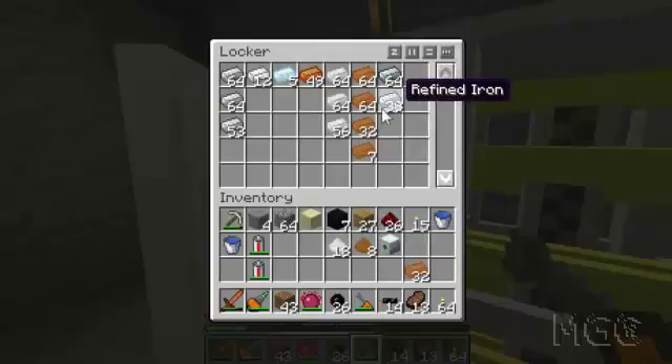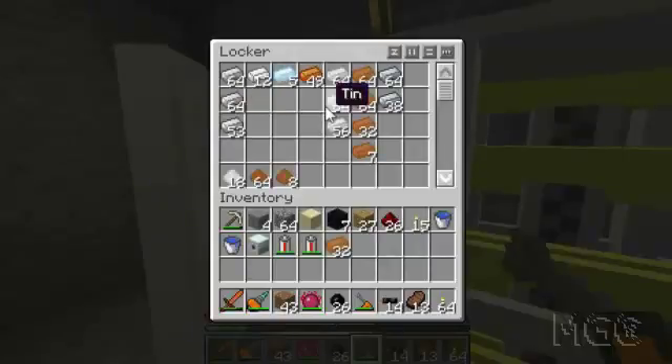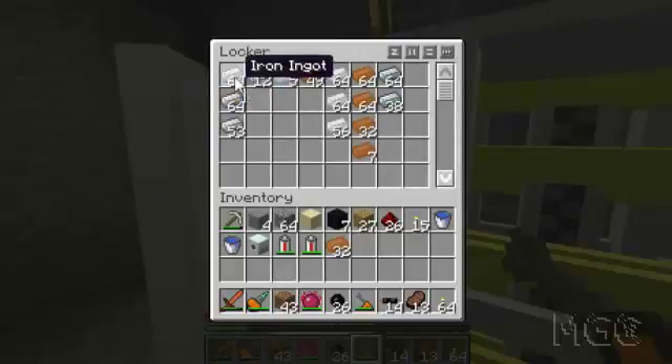What I'm going to do is leave the ingots and stuff up here, and if I scroll all the way to the bottom, I'm going to store my dusts in here. So if I scroll all the way to the bottom, this is where I'm going to store the dusts — all the way to the top it's the ingots.